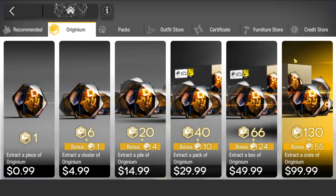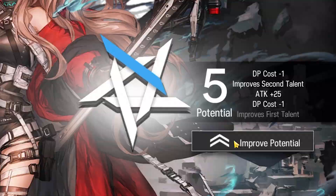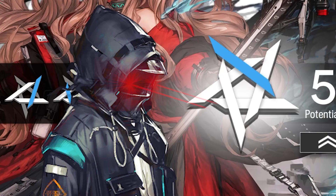The only tip I have for Leviathans is when you buy the Origini Prime packs after the 2x bonus, always buy the $99 pack. For example, if you're trying to max pot an operator and you run out of OP, and your brain is telling you 'I just need 50 more pulls, so let me just pay $30' — no. If you want to maximize value, always buy the $100 pack to get the extra bonus OP. If anything, they can be used for your next whaling effort.